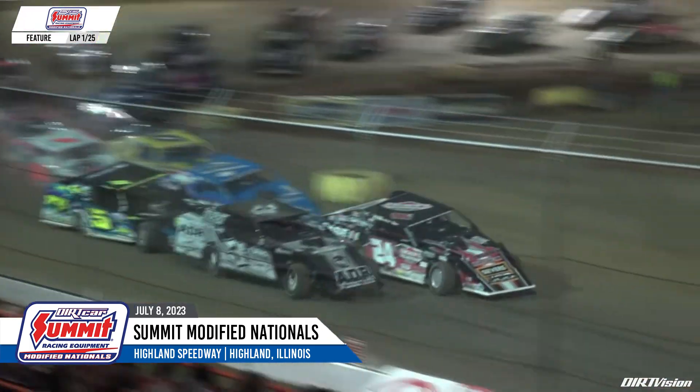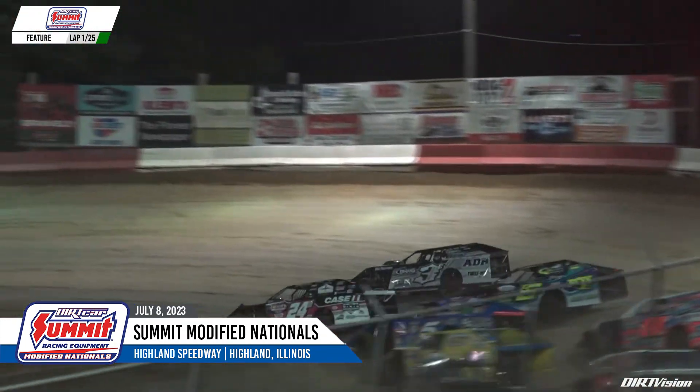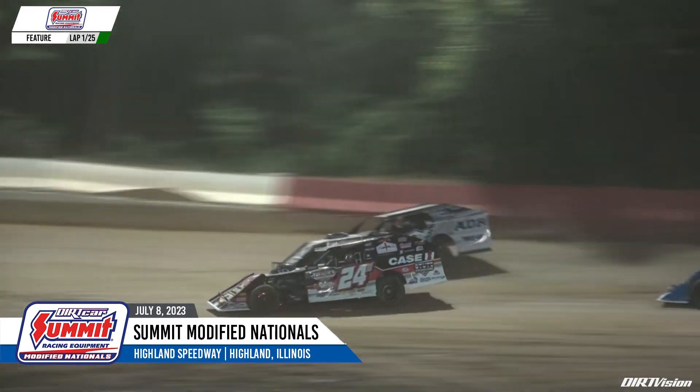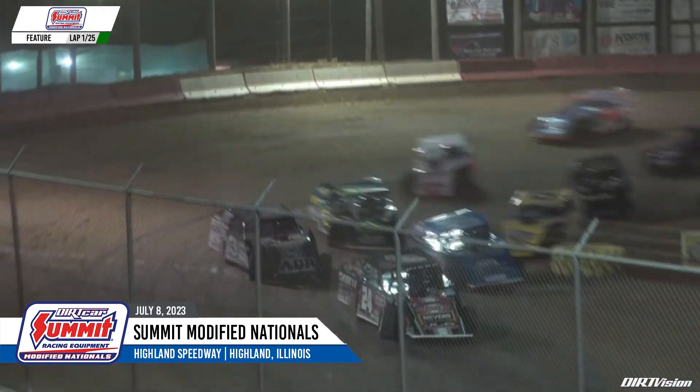Green flag back out for the second time — again Harrison and Eilers drag race into turn number one. Bobby Eilers had the advantage going into one, but Mike Harrison used the bottom of the racetrack, slid up in front of Eilers, and took the race lead into turn three. Harrison around the bottom, he's going to lead the opening lap.